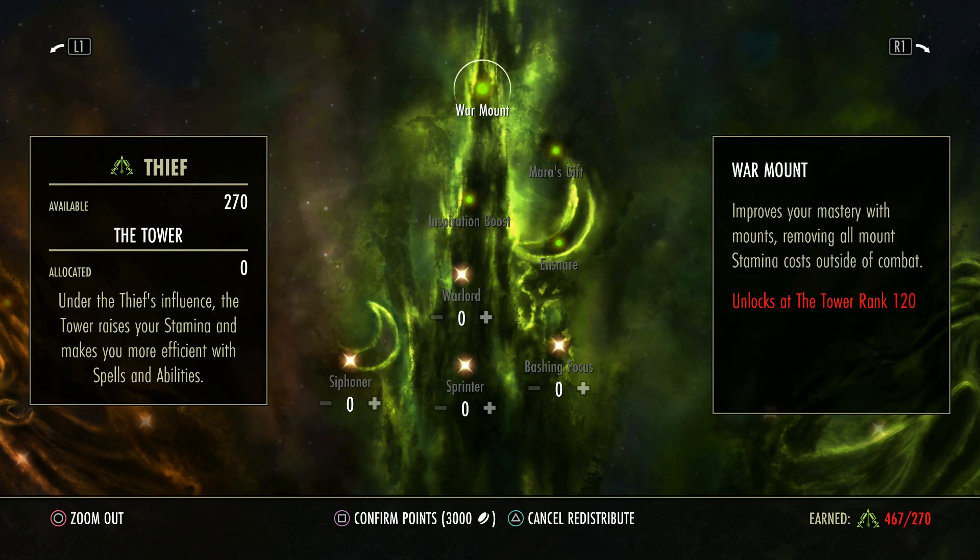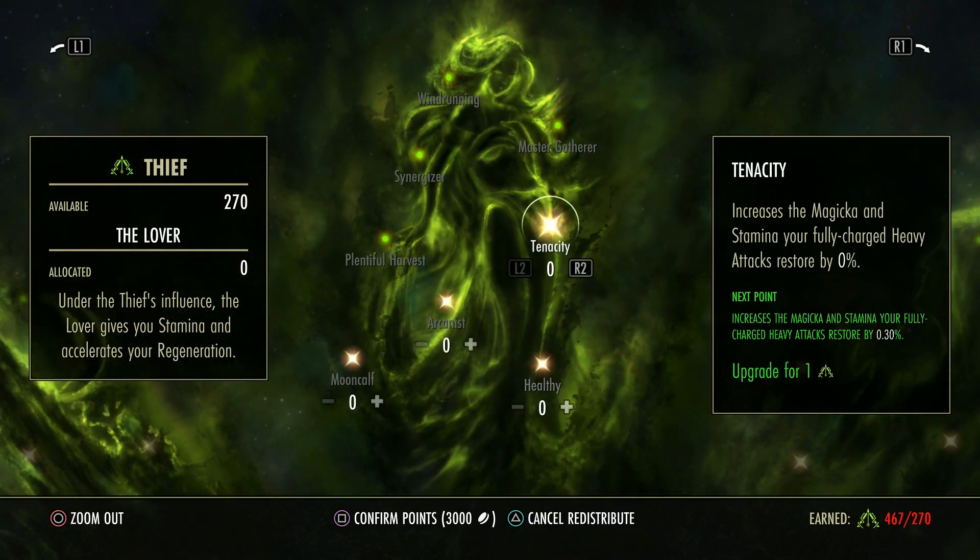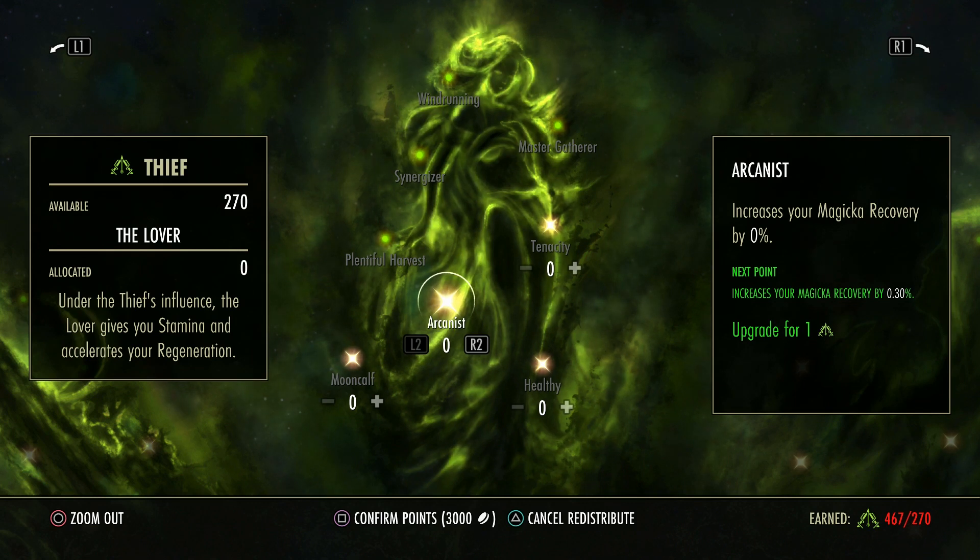And this one improves your mastery with mounts, removing all stamina costs outside of combat — you have 120 points in here, it doesn't matter how much stamina you have, your stamina is ignored and you can just run forever. However, Tenacity is very important — when you heavy attack with a magicka or stamina-based weapon and you do a fully charged heavy, this will increase the amount you get back. Arcadius increases your magicka recovery, Mooncalf increases your stamina recovery, and Healthy increases your health recovery.